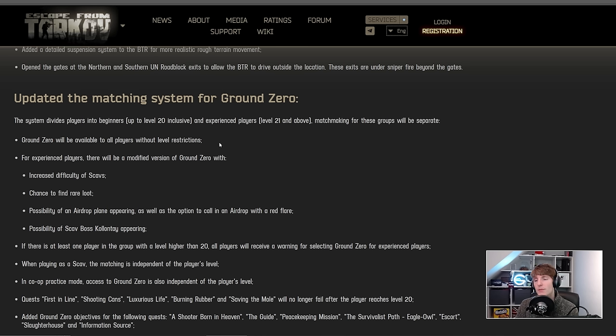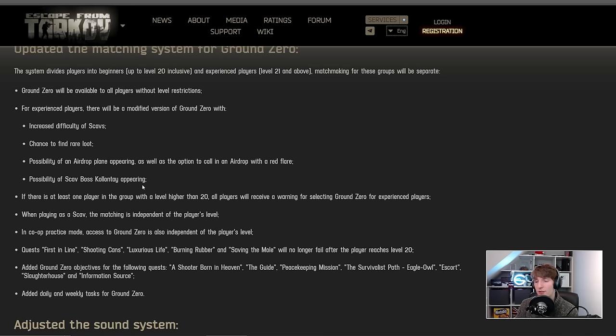Ground zero will be available to all players without level restrictions — you can play the map even as a high level. For experienced players there's a modified version with more difficult scavs, a higher chance to find red loot, the possibility of an airdrop you can call in with a red flare, and the possibility of Kalonite appearing on ground zero. For mixed groups, if at least one player is above level 20, all players receive a warning and are placed into the higher tier — which is the right solution so parties aren't blocked.